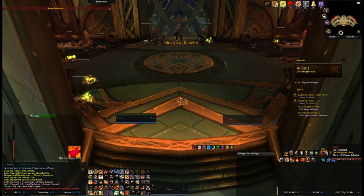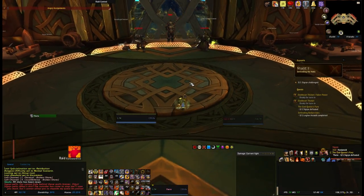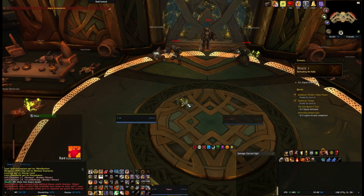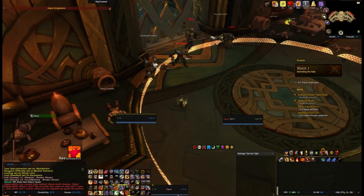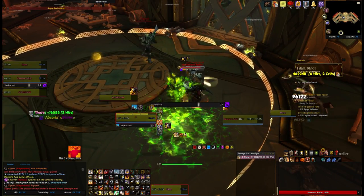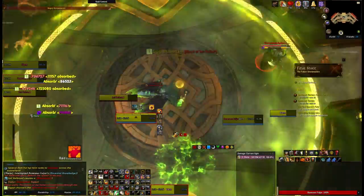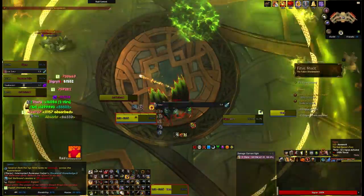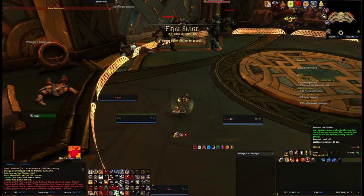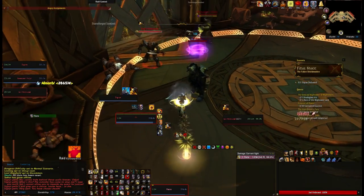Sigrun herself is not body pulled — you have to attack her to begin the encounter. She periodically throws fell fire puddles at your location unless she's crowd controlled. These don't one shot, but if you have to stand in them for any length of time they will do significant damage. She also casts an ability which turns her into demon form, whereupon she will cast an aura which does a lot of damage very quickly, ticking about every second. This will kill you if not dealt with. Sigrun can be stunned, and if you stun her as she's casting her demon form she won't complete the cast.